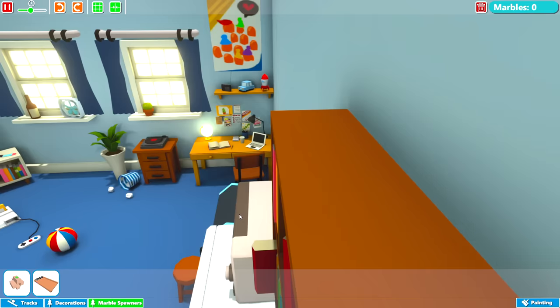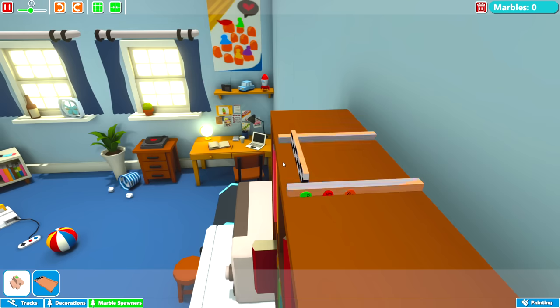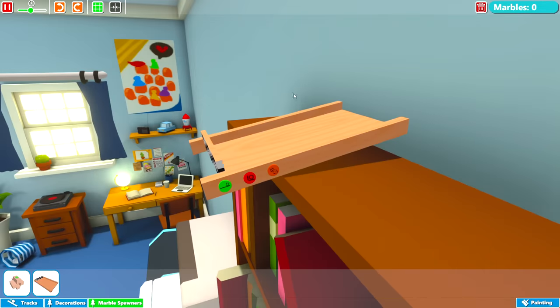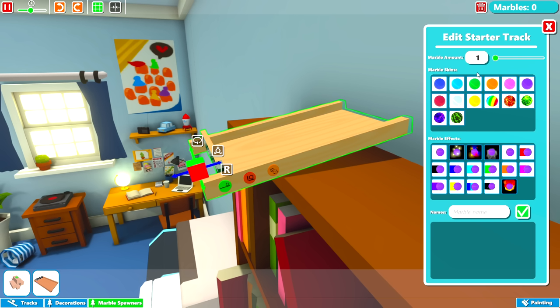Let's get rid of that and reposition it. When we click on the spawner, you can see you can choose how many marbles are spawning in, up to a maximum of 180. You can choose the colours, designs, and some extra effects as well. And you can name them — if you'd like me to name a marble after you and send you down a track in a future video, let me know in the comments down below.